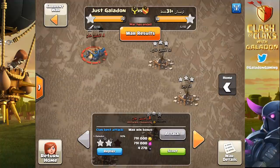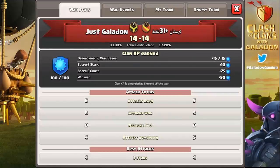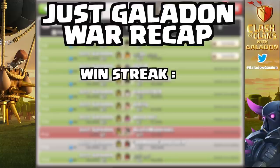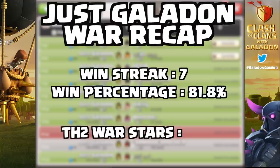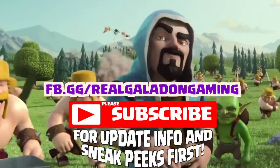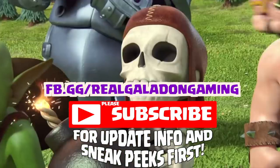It's been a lot of fun because, although these clans are what some would call engineered, they end up matching really well with opponents and it ends up being a close battle every single time. This one we win by 0.8%. Let's make this a series — the Just Galadon War recap: we are now at a war win streak of 7 wins, a total win percentage of 81.8%, and the Town Hall 2 has 39 war stars. Thank you guys, as always — leave a like if you want this series to continue. I appreciate your time. Now get out there, make the best of the rest of your day, be kind to people, animals, and the planet, and I hope to see you all back here tomorrow for more Full Attacks.